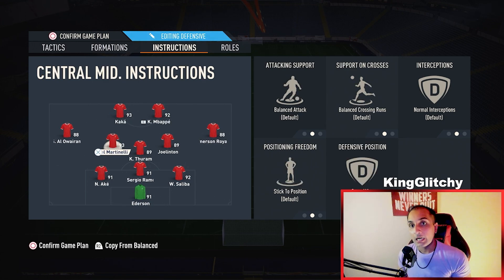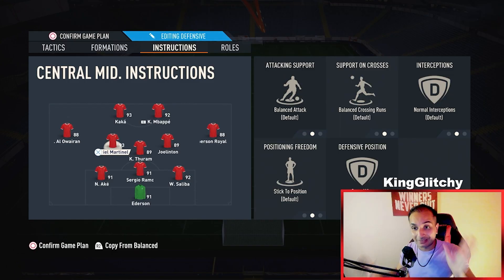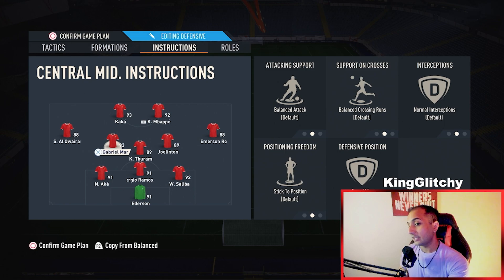With these instructions, both strikers are going to be stay central. Once we apply these instructions, our formation is going to play out as a 4-back — a 4-4-2 — when we are in complete defensive shape. This is how the formation will look defensively.